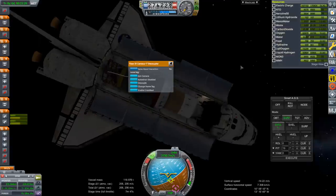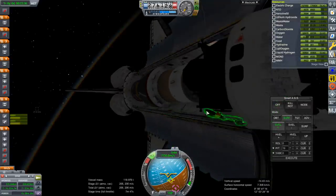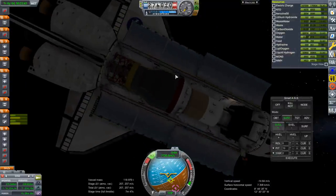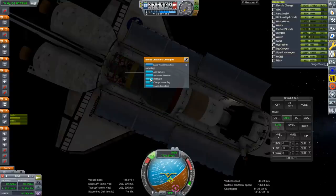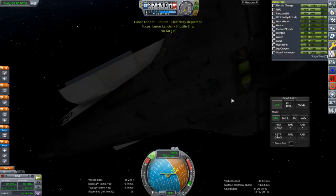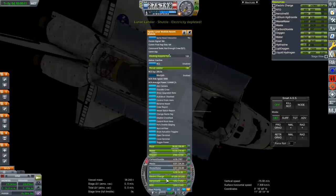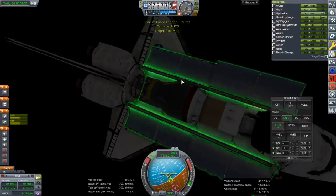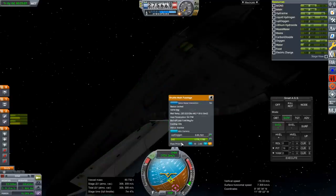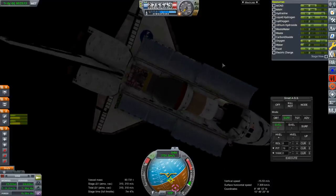Let's just get on with it because I haven't plotted where the maneuver is going to be. It's a really tight fit here. Should I get the Kuban antenna out of the way? Let's try it. Electricity depleted — I was not expecting that. It has electricity, so maybe let's talk about the shuttle. The fuel cell fuel is locked, and the liquid oxygen is gone. Let's just ignore the shuttle — the shuttle is not our main issue right now.